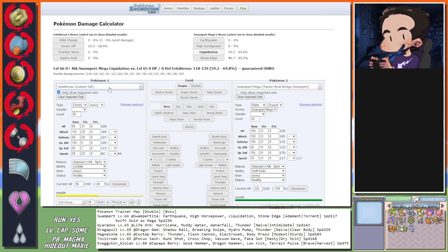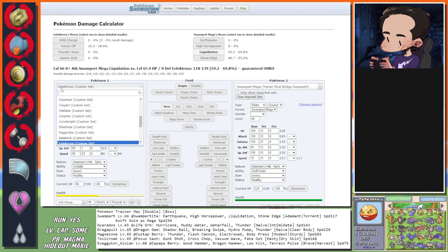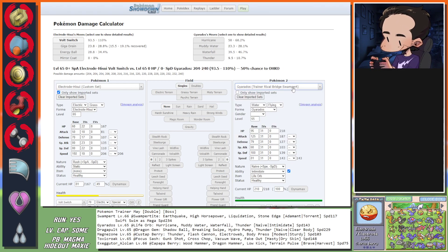Dragon Pulse. Electivire isn't even fast enough against Gyarados. Do I have an Electric move that can kill someone faster than Gyarados but who can survive Swampert? Electrode is too slow - actually slower than Mega Swampert. Electrode just dies to Earthquake. One option would be to Fake Out the Swampert turn one, then go into Gyarados Volt Switching with Magnets - so there's an option to Volt Switch.